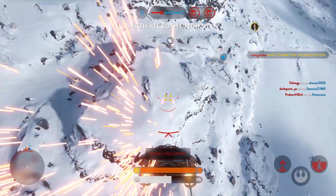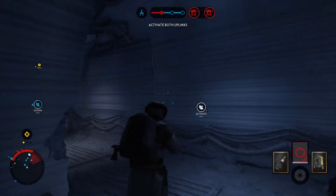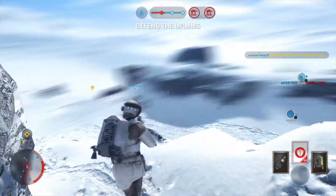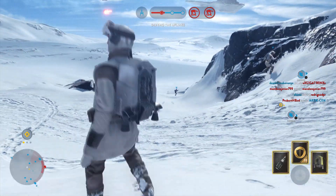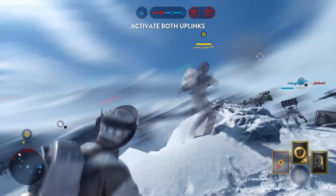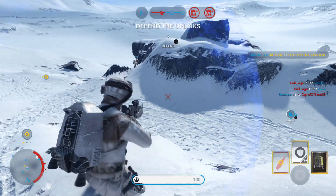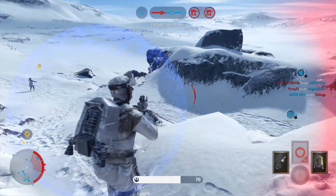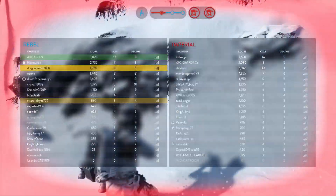They're trying to lock onto you. Missile coming in on your position. Maintain control of that uplink locator. We have activated an uplink station — prepare for enemy counterattack. Uplink offline. Get it operational — we need it for our Y-wings. Let's go.